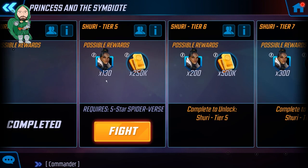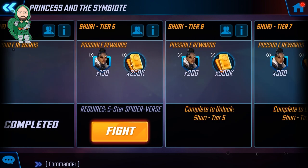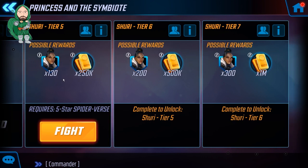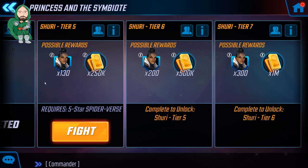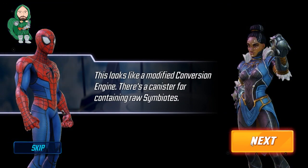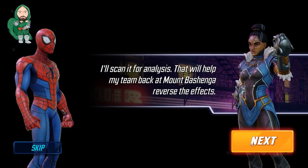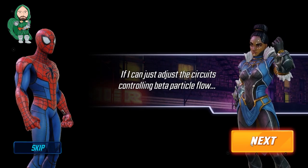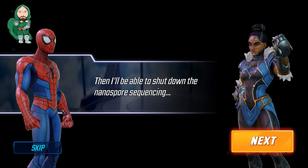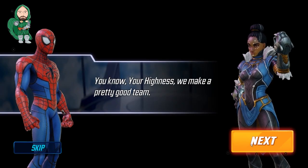I already went ahead and cleared through stages 1 through 4 because the meat and potatoes — the unlock itself — isn't until tier 5. Hopefully after watching this video you'll have an idea of what it takes to clear tier 5, so fights through stages 1 to 4 shouldn't be any problem at all. I'm going to be playing this in 1x speed and slowly clicking through all dialogue so everyone can experience the fight as if they were doing it themselves.